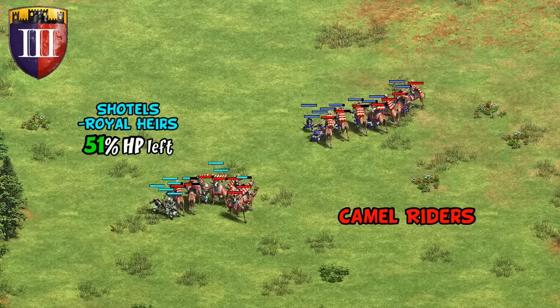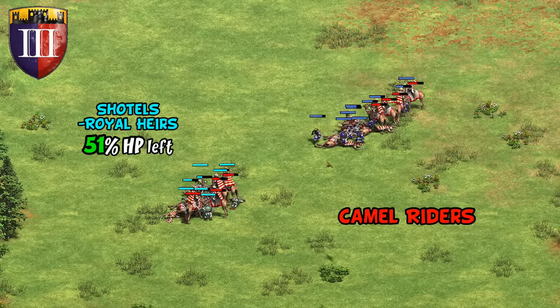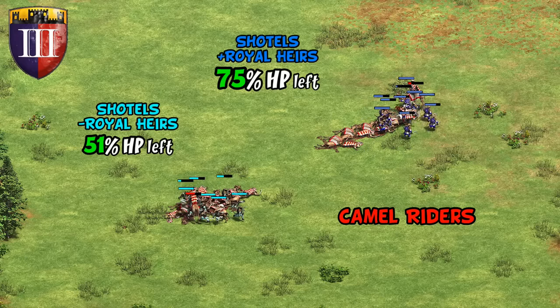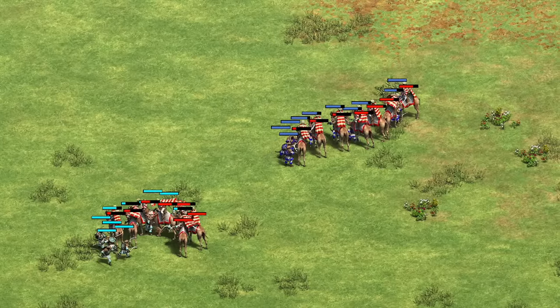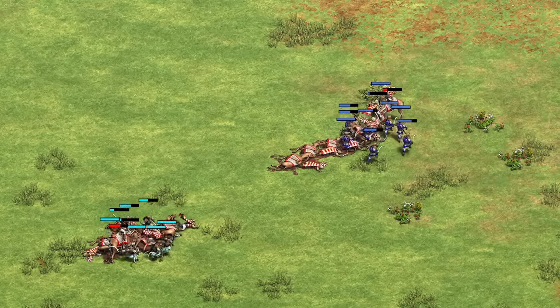This becomes arguably even more dramatic against camels, where Shotels go from half of their HP left without this tech — which is already a very good trade — to three quarters of their HP left, not even losing a single unit in the test. While we are counting on outnumbering the camels slightly to reflect the cost difference, and camels aren't exactly a heavy hitter in melee, it's a pretty dramatic final result.